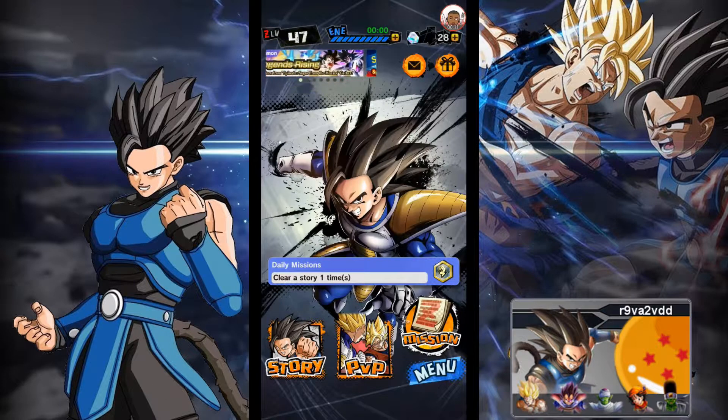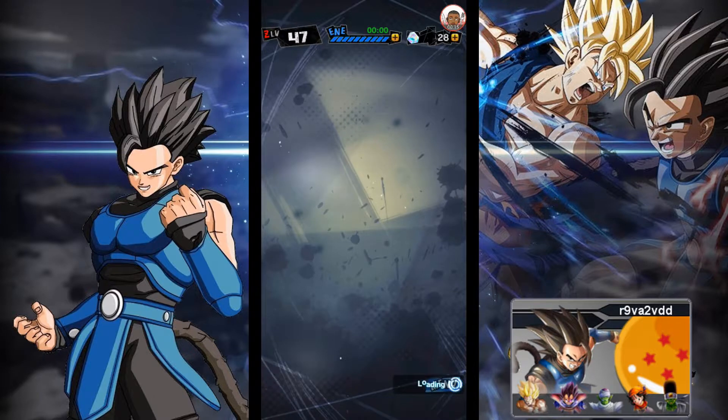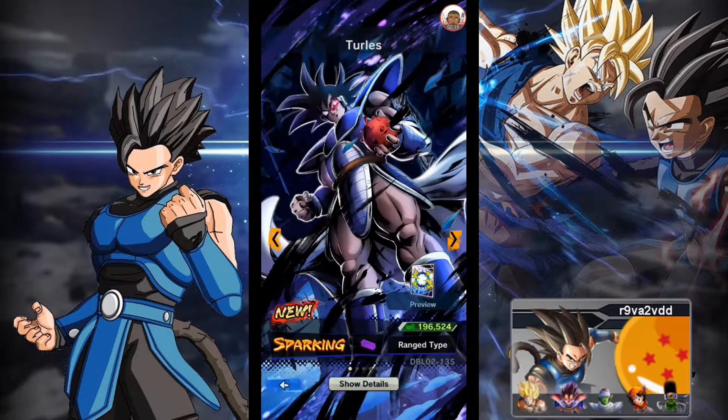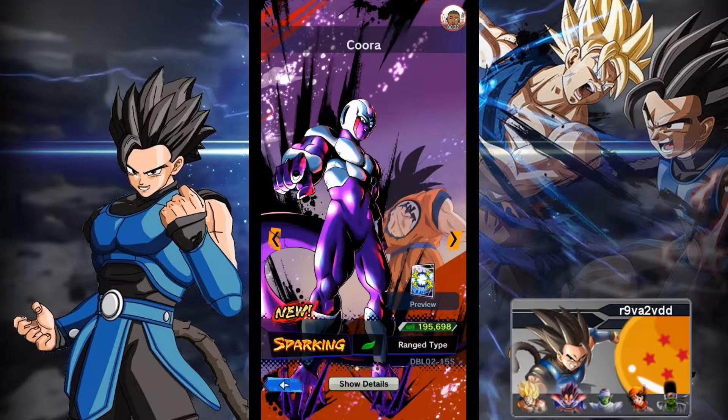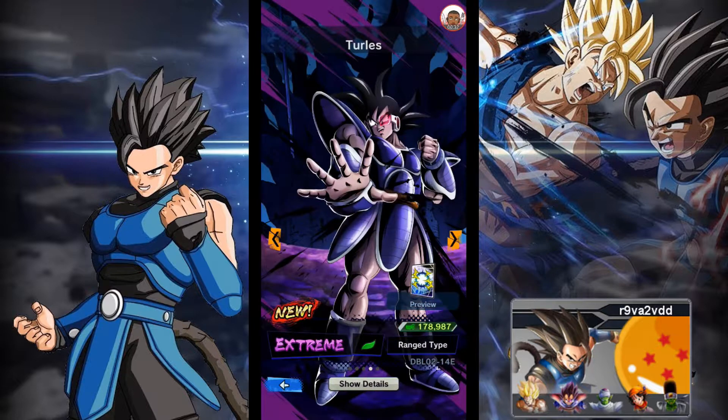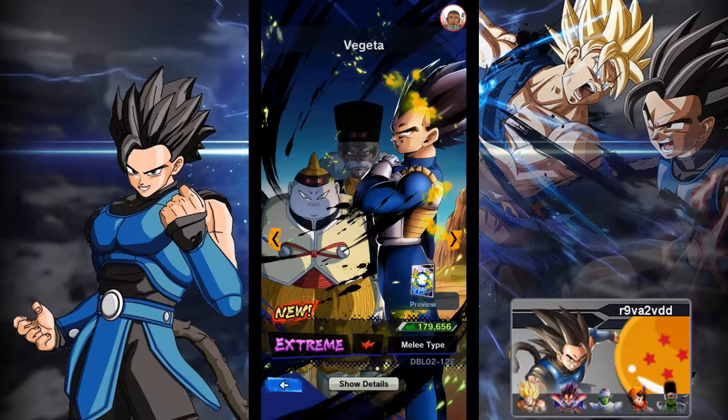Our first outlook is Legend Rising, featuring characters such as Sparkling Turles from the Tree of Might, Sparkling Cooler from Cooler's Revenge, Sparkling Goku One-Handed Spirit Bomb from the Tree of Might as well, and of course we have the Extreme Turles and Extreme Vegeta from the Android Saga.